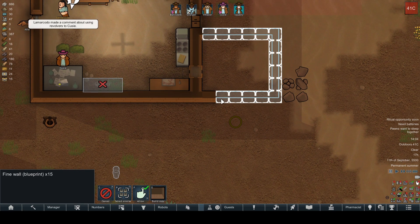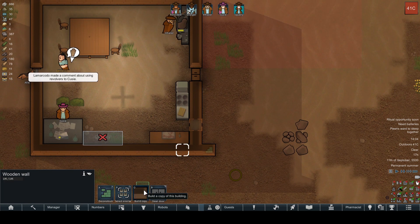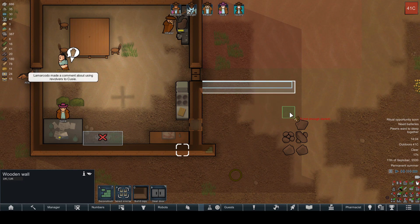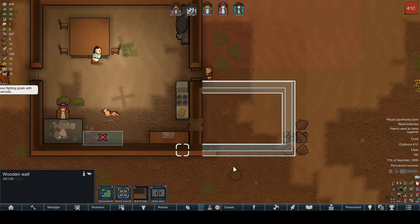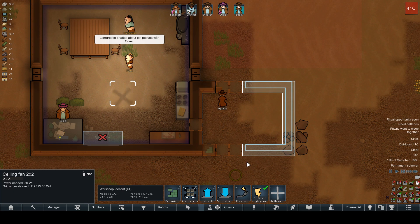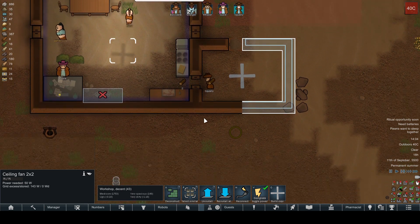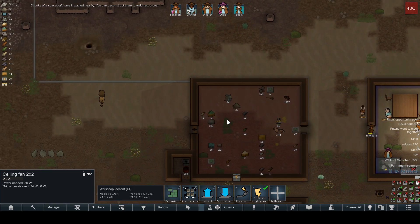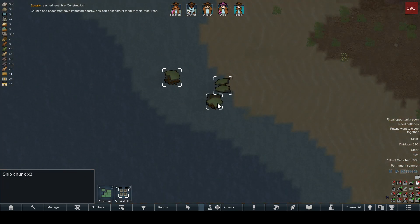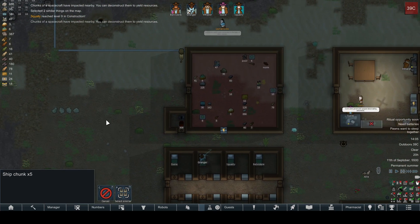Oh, hold on — I did a fine wall here. Let's cancel that. Let's deconstruct that — I don't want fine wall, I want regular wall. Not fine. That was a mistake. Maybe we'll build a copy and stick that in here too to keep it cool. I definitely need a better power source. Deconstruct those — give us some more components and steel. It'll be nice.